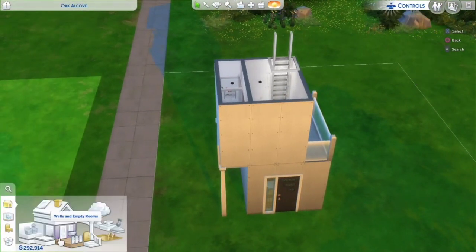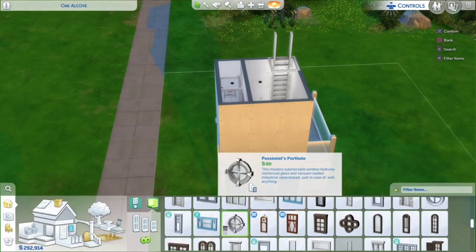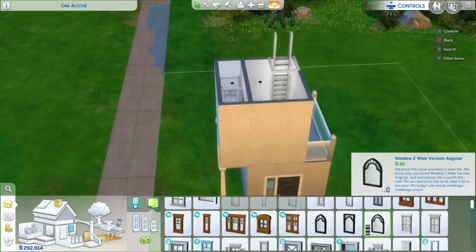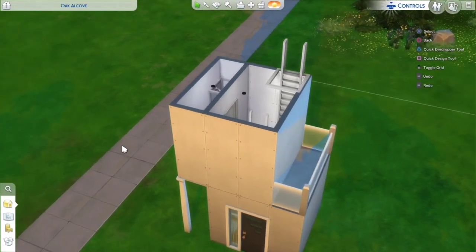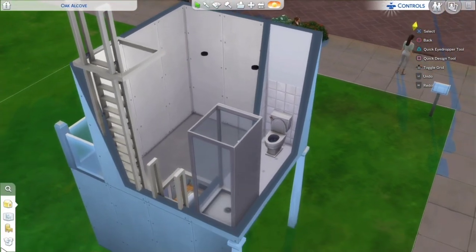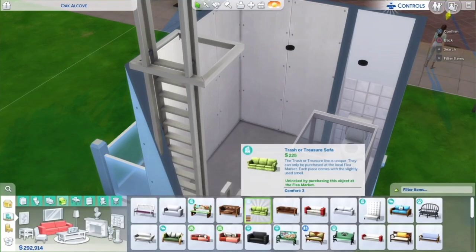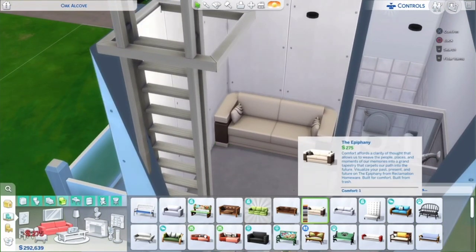Oh wait — I just thought we need to add the windows in this house, I can't believe I actually forgot. Not really sure what windows to have since it'll probably look really bad anyway. We'll do that at the end. So here could be a living room. Oh, it's gonna be really tight. I've never really used this sofa before and it looks really cozy — I'm gonna use it, it looks really nice.